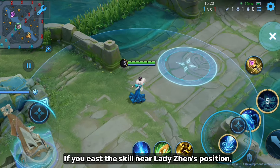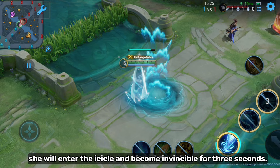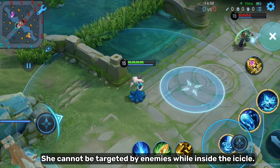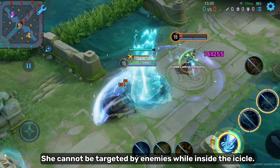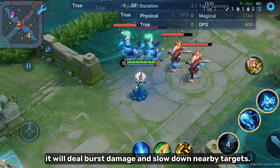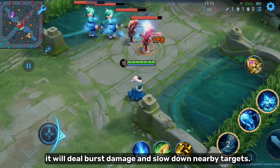Here's the interesting part: if you cast the skill near Lady Jen's position, she will enter the icicle and become invincible for 3 seconds. She cannot be targeted by enemies while inside the icicle. When the icicle disappears or you cancel the skill, it will deal burst damage and slow down nearby targets.